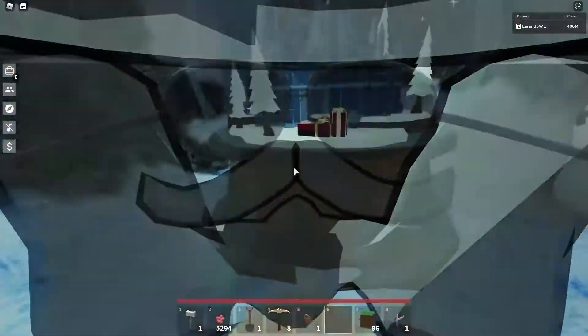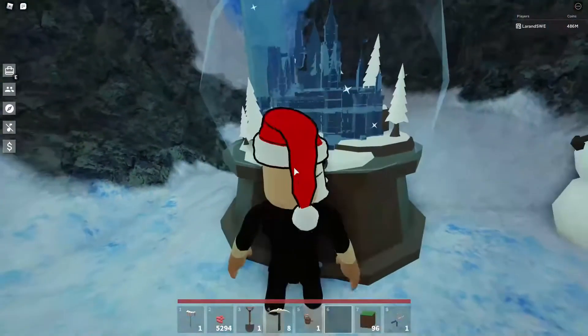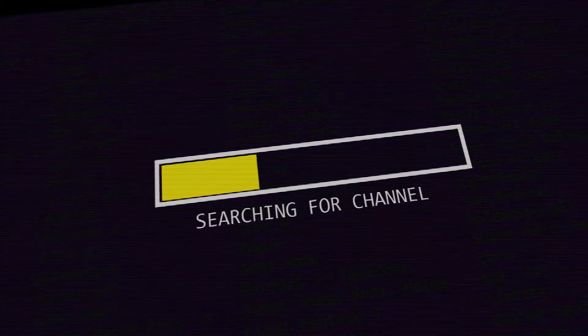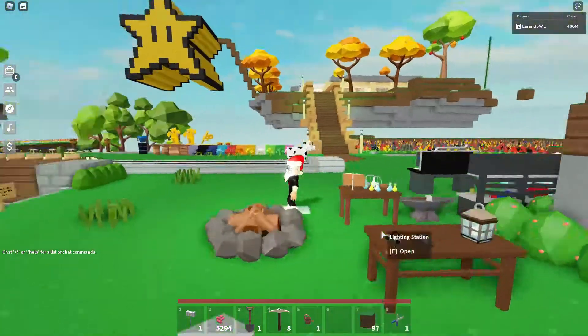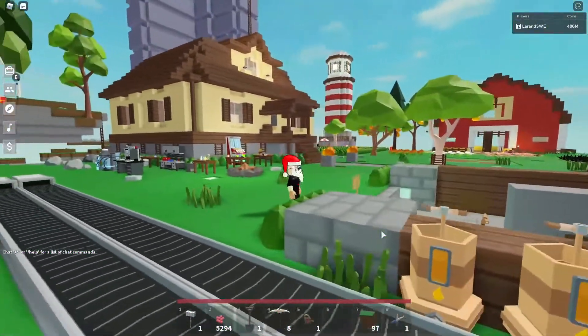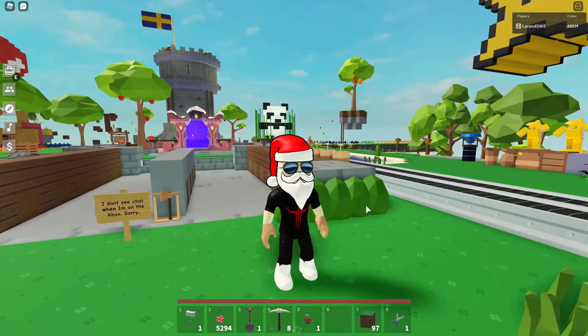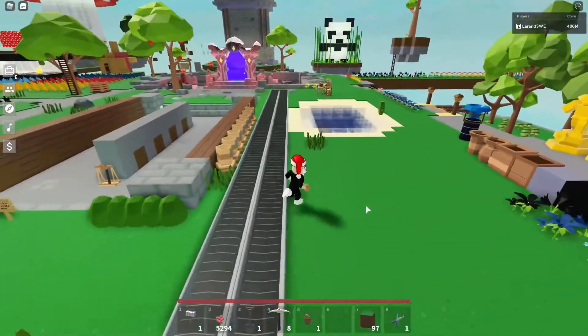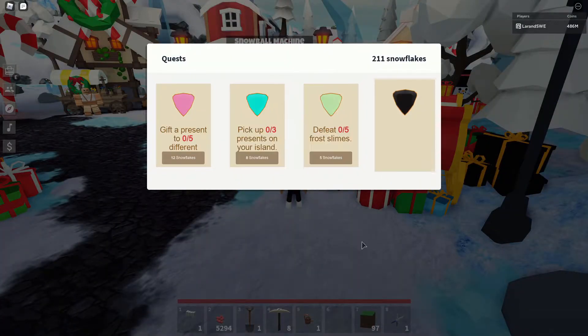Today I'm gonna finally get the snow globe, the limited item in Islands. Welcome to my very first island video. Today we're gonna get the snow globe — I've been waiting for quite some time to get this snow globe. It looked amazing, so I really wanted it. And hopefully if everything goes right, we're gonna get it today.